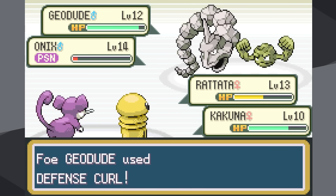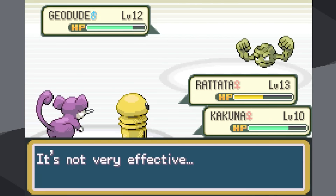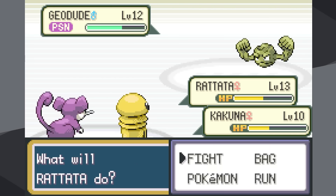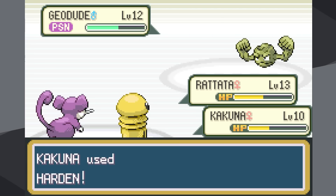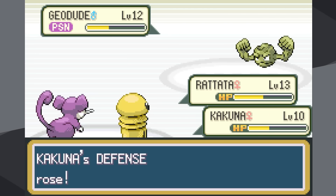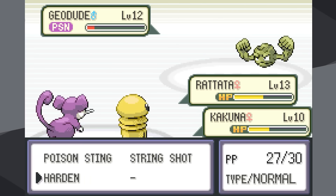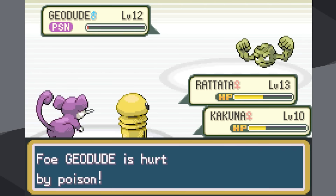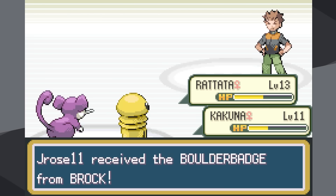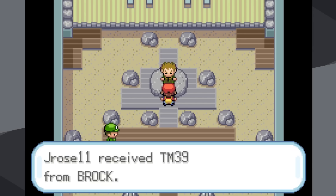In this battle Onix faints rather quickly due to an early Poison Sting by Kakuna. Unfortunately I can't poison Geodude, but Tackle isn't nearly as much of a threat. Geodude has used Defense Curl a lot so Hyper Fang wasn't dealing much damage, but now that Kakuna has used Harden, Geodude isn't doing very much damage and only attacks 50% of the time. A flinch helps even further, and in the end both Pokemon make it — an under-leveled Rattata and Kakuna get past Brock, far easier than Red and Blue.